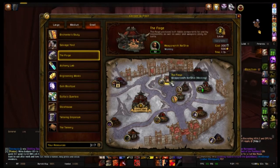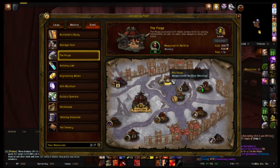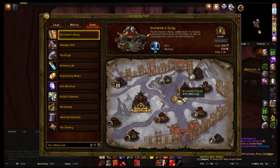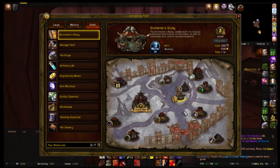For your small buildings, your first choice should be a profession building specific to you — for me it's the forge because I'm a Blacksmith. The other building you want should be an Enchanter Study, for the fact that you can disenchant your unused gear and then use those enchanting materials to upgrade your own gear.